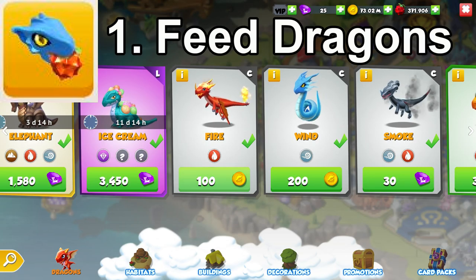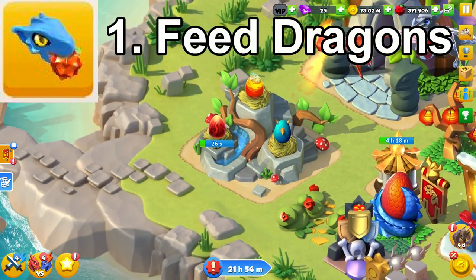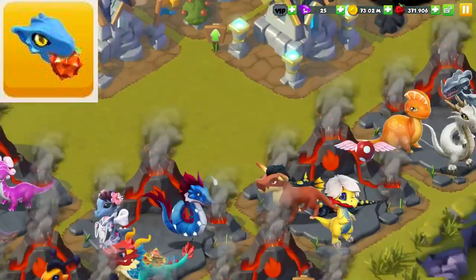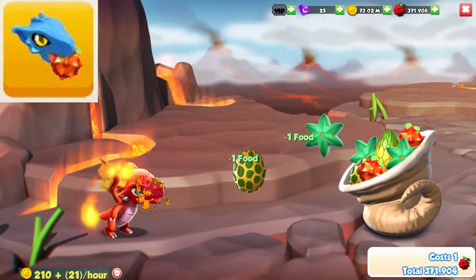The easiest quest to complete is the feed dragons quest. All you need to do is buy a fire dragon egg, wait a few seconds for it to hatch, then feed it up — requiring very little food in the process — and rinse and repeat until the pool is fully depleted for the quest.